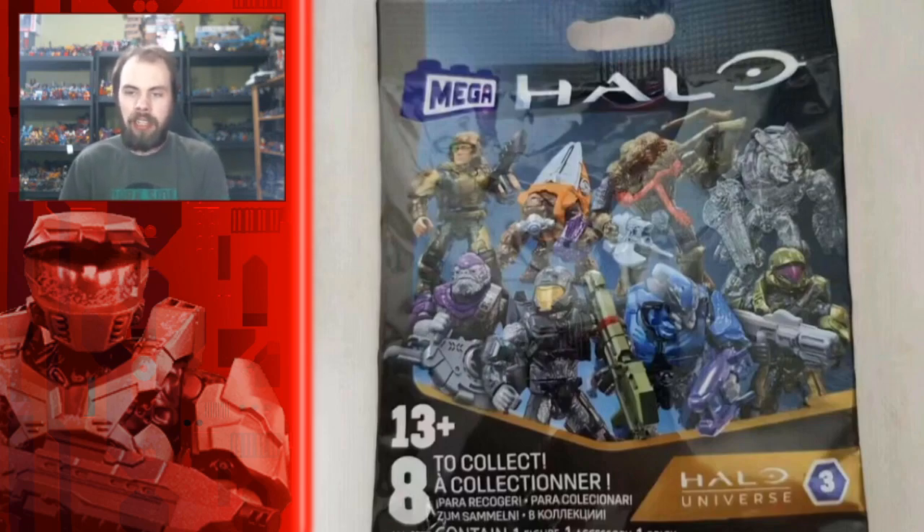The last figure is a Spartan Helljumper — an armor type that was in Halo 5. It's an old sculpt but it's fine to bring back. This one is going to be the typical green Spartan they usually put out, but it's going to have a purple lens on the visor and it comes with a Hydra weapon.